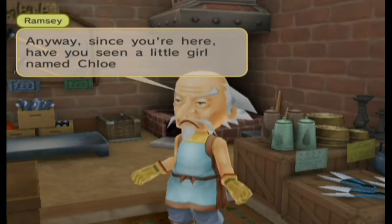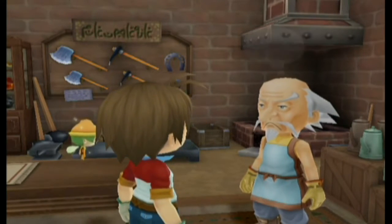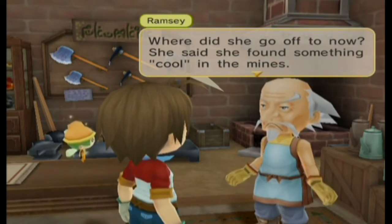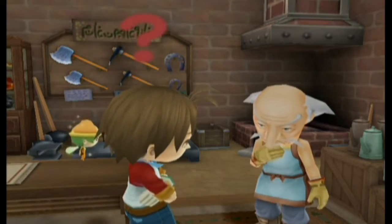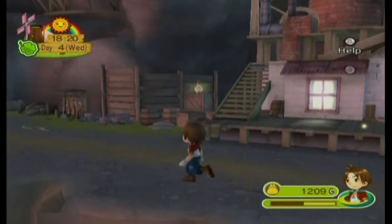'Anyway, since you're here, have you seen a little girl named Chloe playing outside? Where did she go off to now? She said she found something cool in the mines and she's been playing with it ever since. I haven't seen hide or hair of her.' What? I haven't heard that saying before. So now we have to go back outside. Is it a sunny day? I think it has to be a sunny day. Okay, it says sunny, but it's kind of late so I don't know if it'll work.